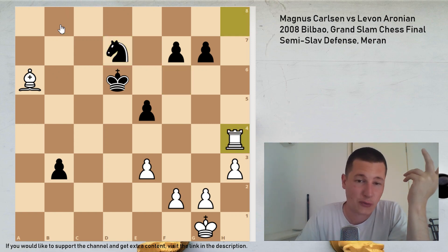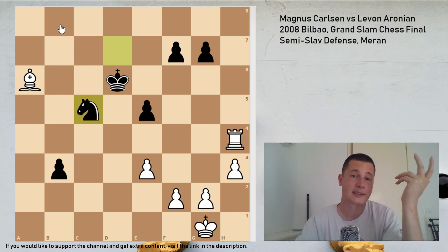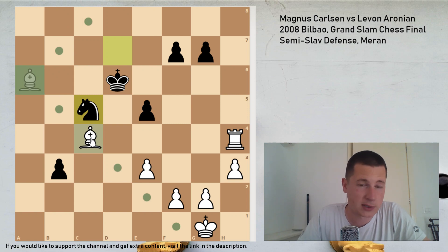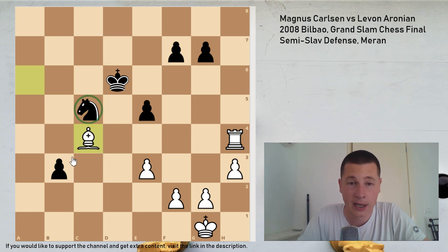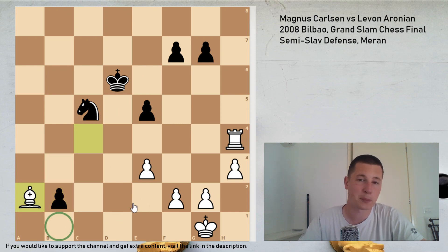Simply giving up the exchange: bishop takes d6, king takes d6, queen c6 check, king e7, rook a8, and it's game over. There's nothing to do. Levon Aronian didn't resign yet because he was hoping his b-pawn would queen: b3, bishop a6, knight d7 trying to prevent the rook from entering b8. But simply rook takes h4, and it doesn't work. After knight c5 attacking the bishop, the winning move is bishop c4 — this wasn't played in the game, Levon Aronian resigned before — and obviously if the pawn is pushed forward, simply bishop a2 and the pawn is stopped.